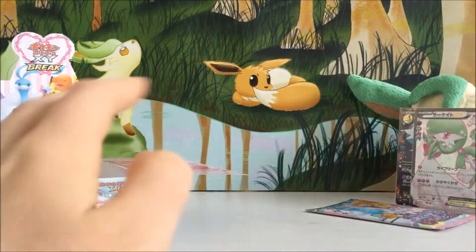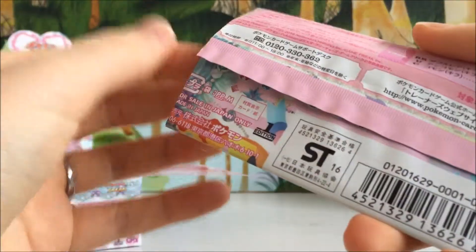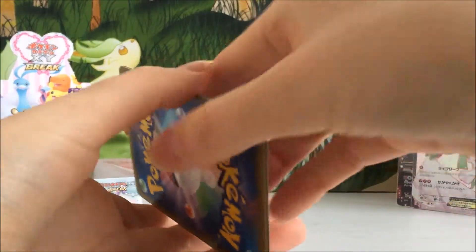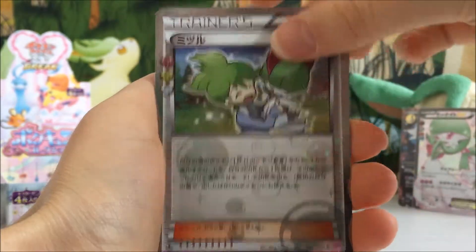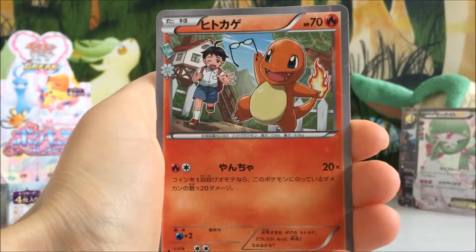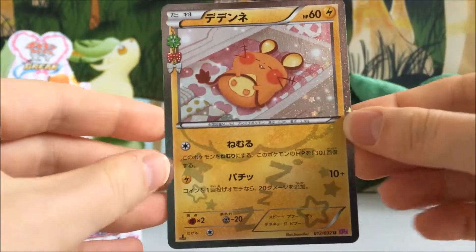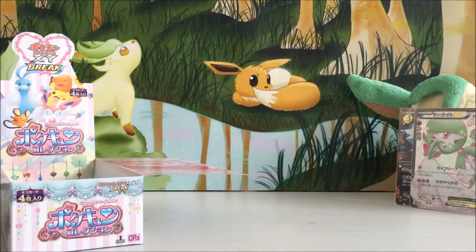It's going to come down to a little bit of last-pack magic. Can we pull one more EX — whether it be the Sylveon Full Art or the Pikachu Full Art? Fingers crossed. We've got a Wally, a Wobbuffet, a Charmander, and the last card of this Pokecune collection box is a Dedenne holo. So we didn't pull as many EXs in the second part.